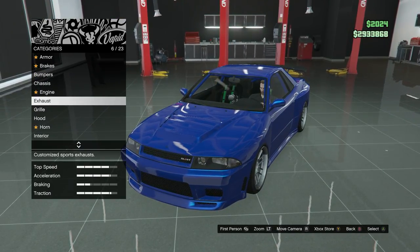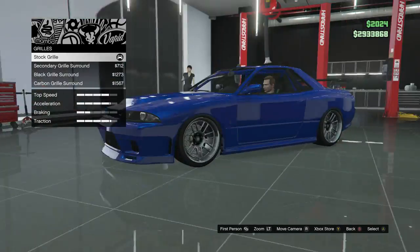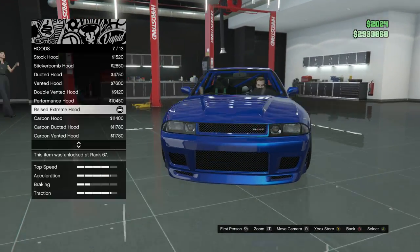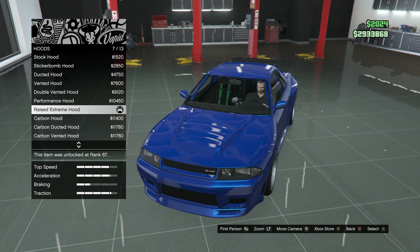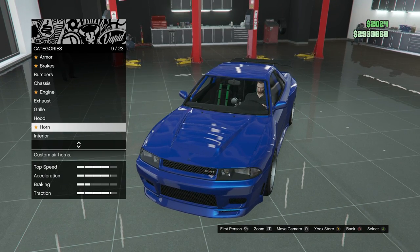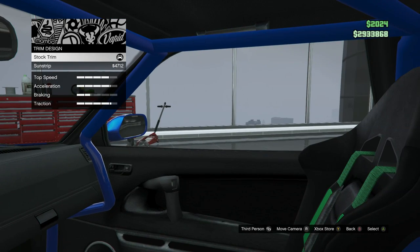For the exhaust, you want to get the big bore exhaust. The grille you want to keep stock. For the hood accessories, keep that on none. For the hood, you want to get the raised extreme hood. Horn — do whatever you want for that.